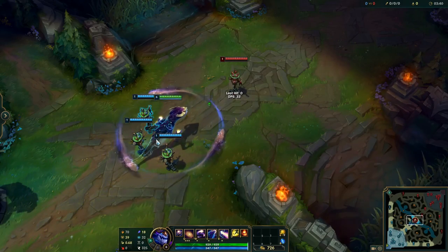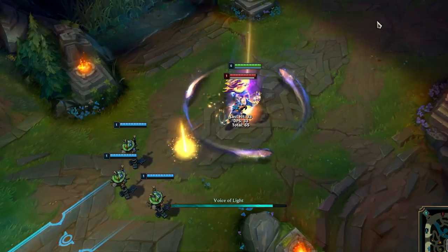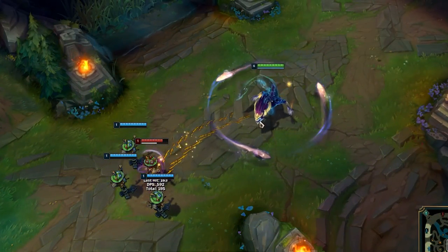Aurelion Sol has an insect combo where he can push the enemy where he wants to. Once close enough to the enemy, use R then flash to push the enemy to your team.